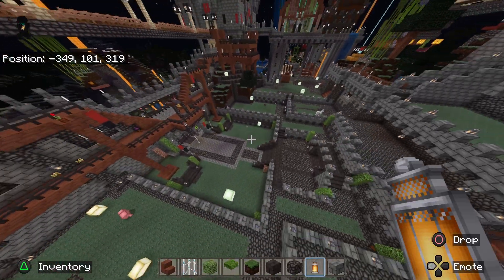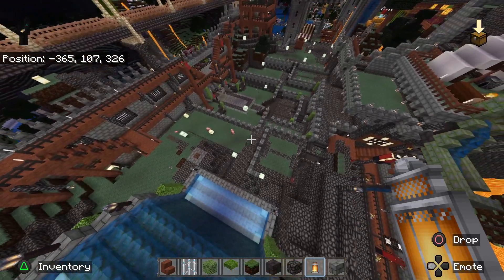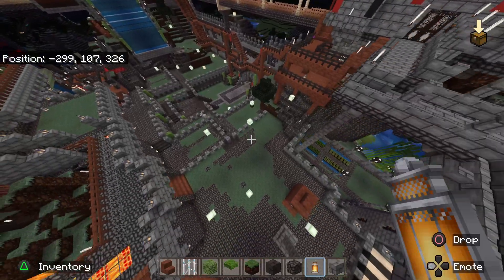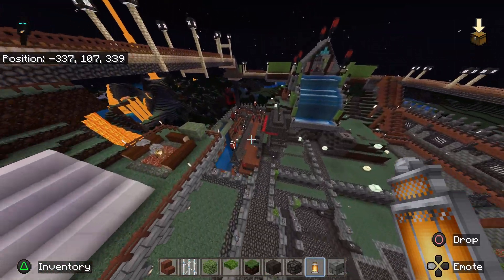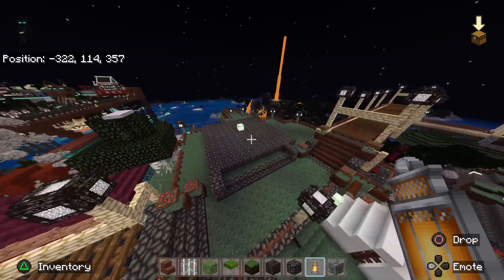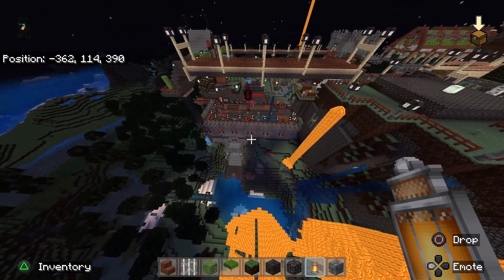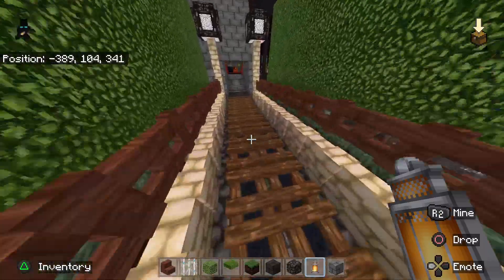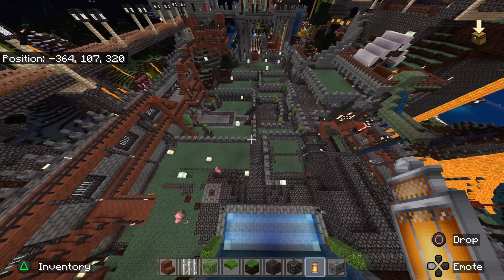Yeah, it definitely is coming around — it doesn't look like the old valley anymore. I think I did a pretty good job of keeping with the theme and the castle vibe. It's going to be pretty epic when it's done. Let me get some cool housing in here, and then of course there's this big landing for a mansion here. It'll be pretty cool. Hopefully you get on tonight and we can figure out some buildings — yeah, it looks pretty cool.